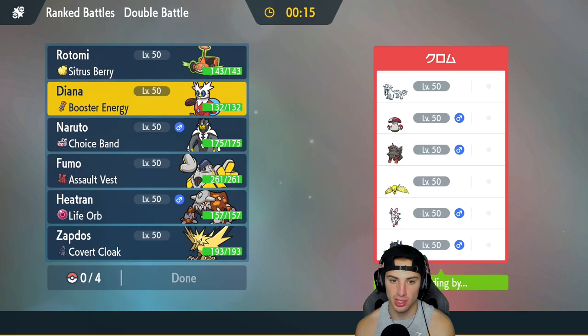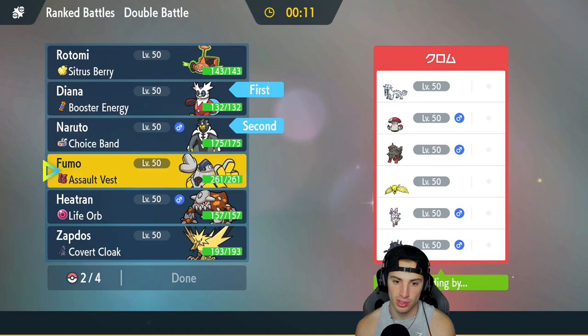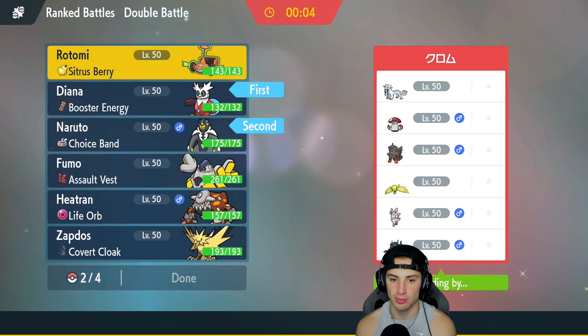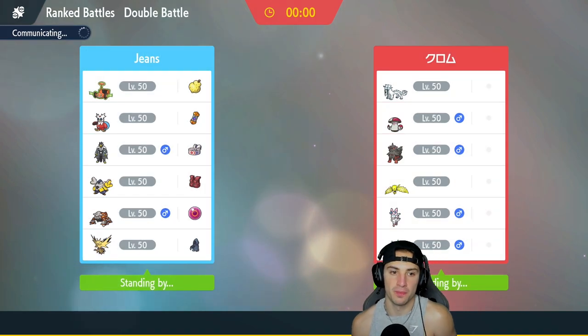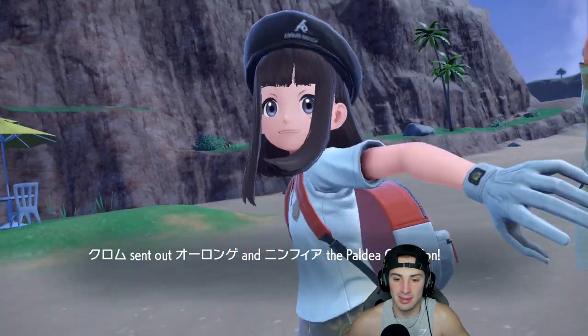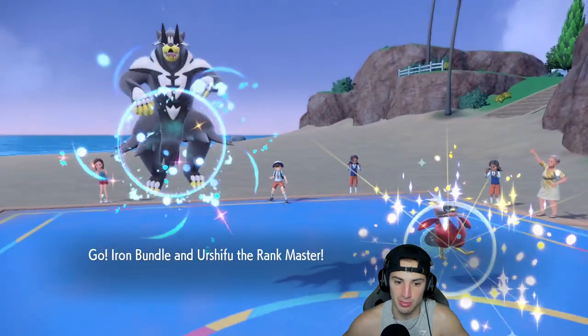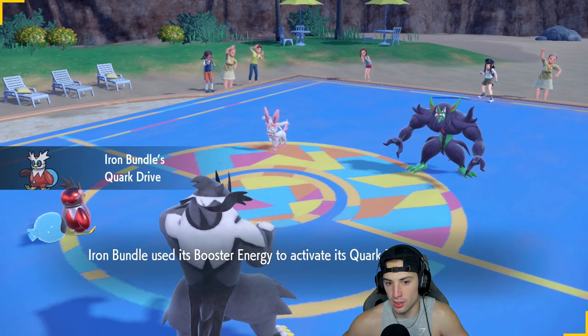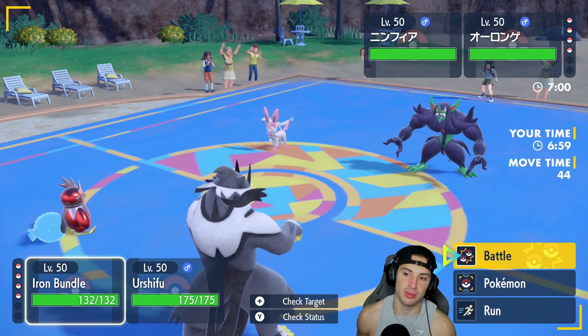Heatran has been a stud in today's video — lighting up with Flash Cannons and Heat Waves, the Life Orb making it do just enough damage to pull off big-time chaos. They end up leading Sylveon and Grimmsnarl. I'm thinking of Tera Water Urshifu and double-targeting something. Even if he sets up Reflect, I'll crit through it with Surging Strikes. We get the STAB boost, Terra boost, Choice Band boost, plus critical hits from Surging Strikes. They fake out Iron Bundle.